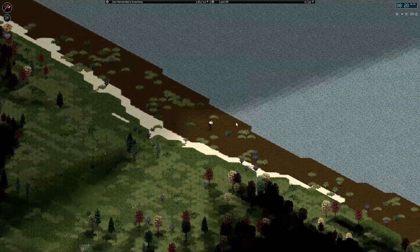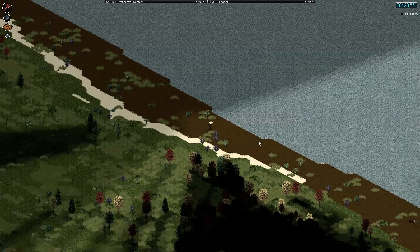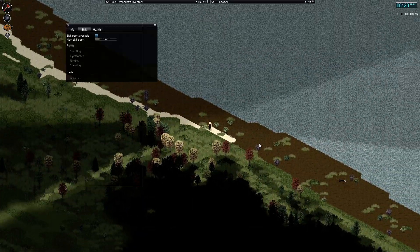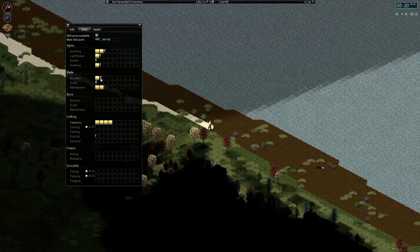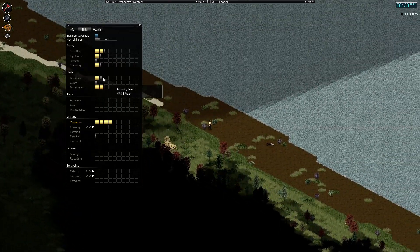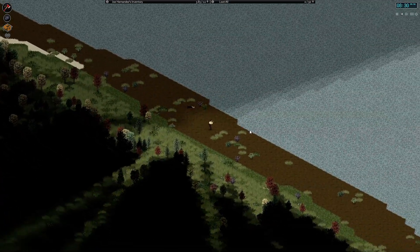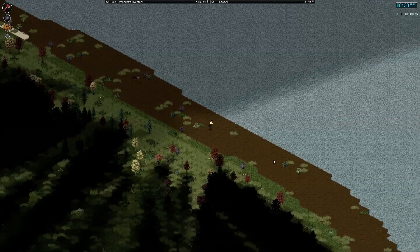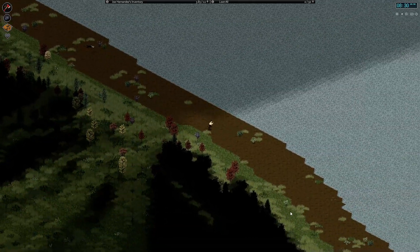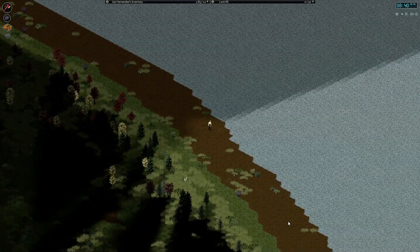Let's sprint down here. Wait a minute, I'm using my keyboard instead of my Nostromo — there we go, much more comfortable. We've got two skill points available, nothing to really put them in yet though. So I want to head down the beach until I find the bodies, then we're gonna cut across. I'm gonna drink some coffee while I do this.